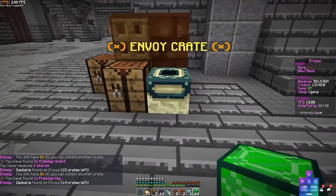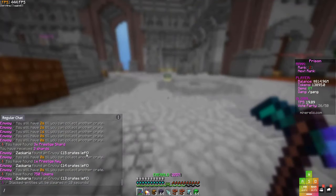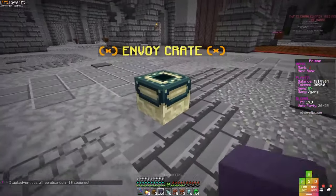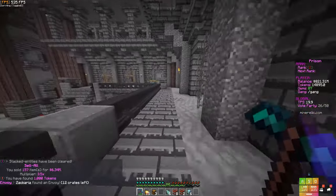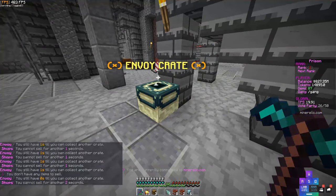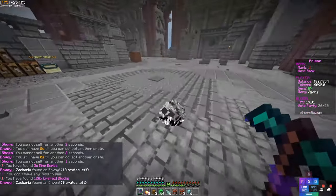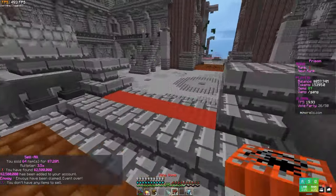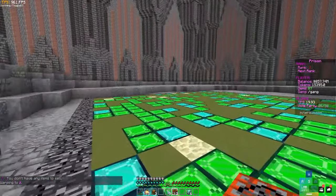There are 20 envoys in total. We're winning a lot of nice stuff: prestige shards, tokens, emerald blocks, and more. Let me get every single one. Claimed that, claimed that — three mind bombs, 128 emerald blocks. Now I'm going to slash warp Z to show you the mine bombs — let me throw like four at a time.